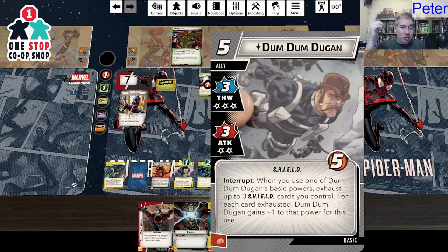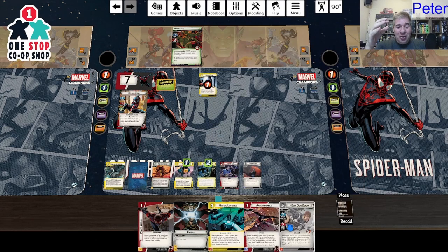Dum Dum Dugan — three attack, five cost with consequential damage. But: when you use one of Dum Dum's basic powers, exhaust up to three shield cards you control. For each card exhausted, Dum Dum gains plus one to that power for this use. If I exhaust three shield cards, he attacks for six. That card is so good.